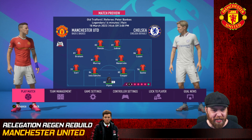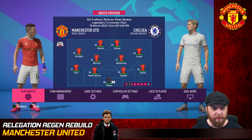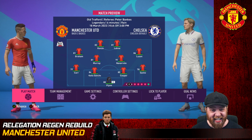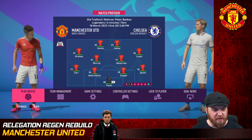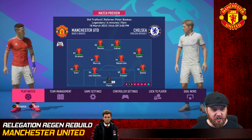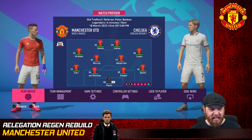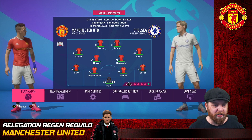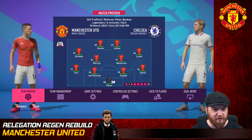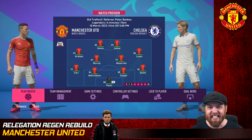It's time for some gameplay - we're taking on Chelsea who currently sit top of the table, a real big challenge to see where we sit in the Premier League. I think we're about fifth or sixth, maybe even fourth. Nieto Sanchez is now into the starting lineup - he's surpassed Flanagan in rating. We go with Joe Graham on the left hand side, the Canadian, who has asked for a transfer request, so let's see if some game time can pull him around.